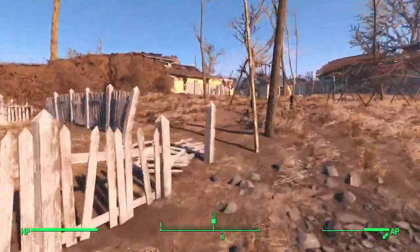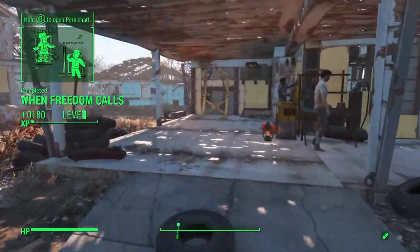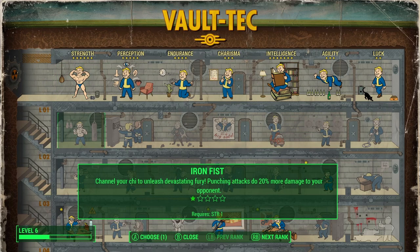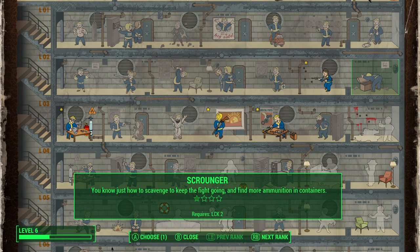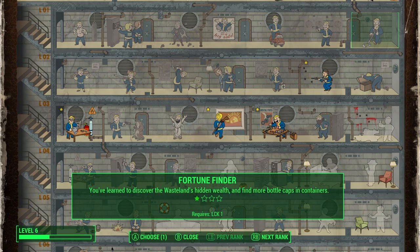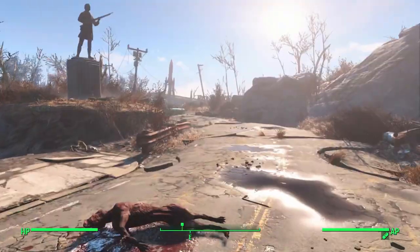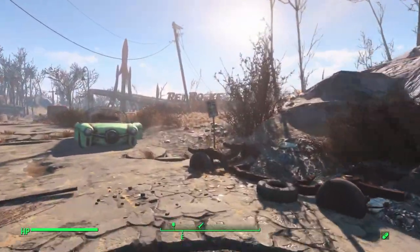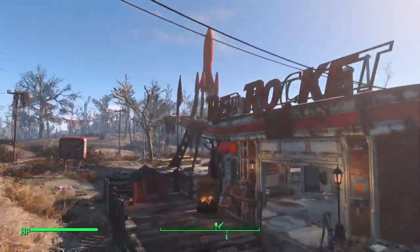We'll grab our vault suit back, put on our new gear — that's much better than the drifter outfit. Let's save the game, sleep till the next morning, then head back to Sanctuary. I might not do the Sanctuary quest just yet, but I will come back to get the XP from Preston. Good to see you again — excellent, another level up, plenty of XP. Another level up — I'm going to get the Scrounger perk so we can get more ammo.